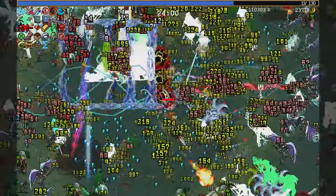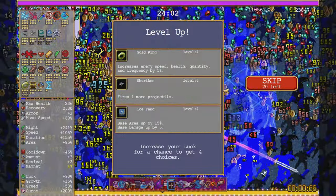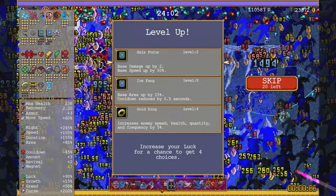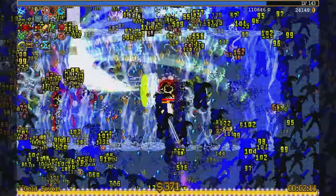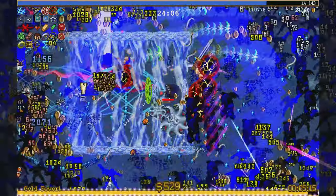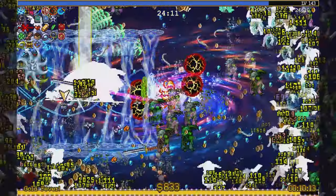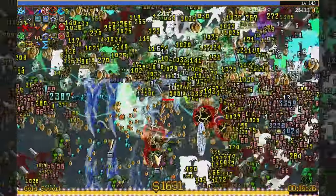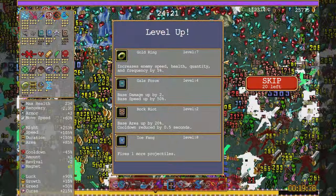Leon got the hidden Svarog Statue, and I don't think that auto evolved — maybe it did, I can go check the footage. I'll level up swarm this today. I don't think anything leveled up though. Get the Rock Riot.